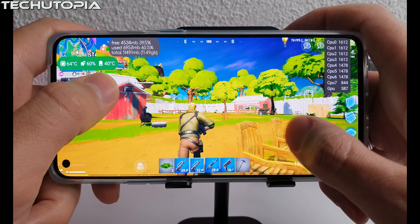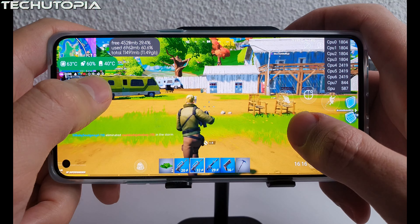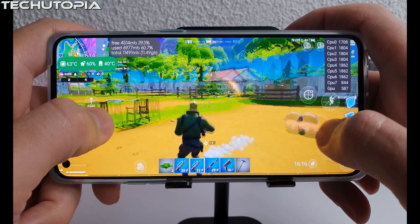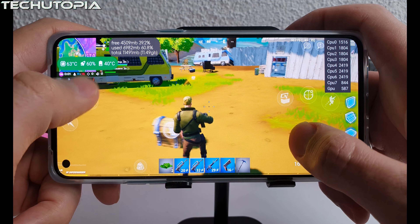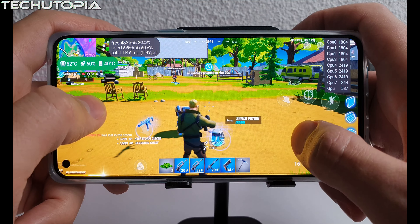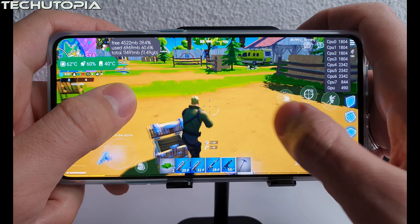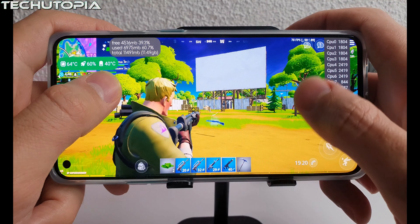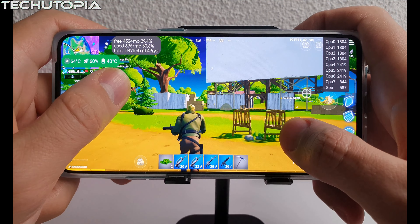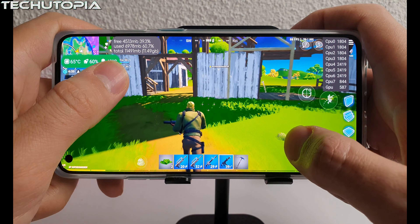Oh, there was a stutter there — back to normal. Check it out, now it dropped to 80 FPS. The Fortnite is still heavy here. Back to 90 FPS. It dropped to 85 FPS. So you're not going to have a constant 90 FPS experience. Back to 90 FPS.